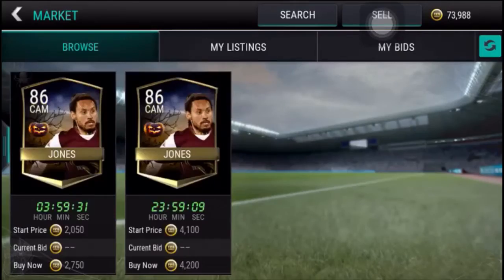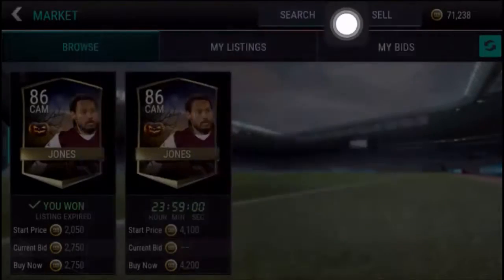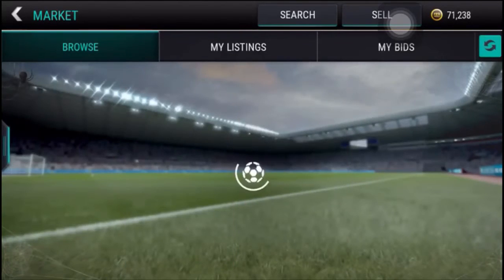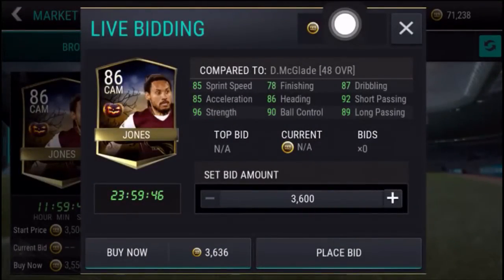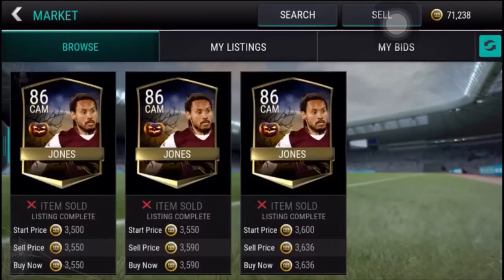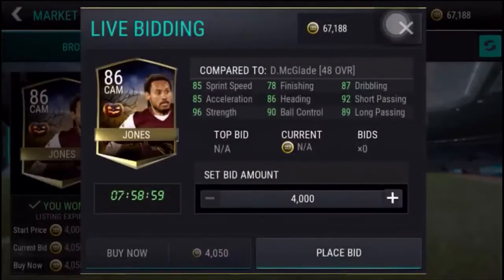There is a player — these players are sold out very quickly so you have to be very fast. If you get about 80-rated players, they can be sold at 15,000 coins.